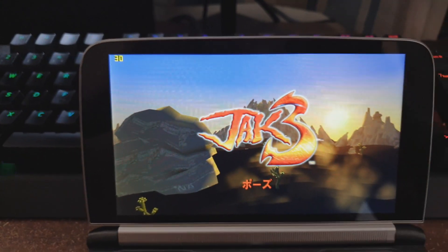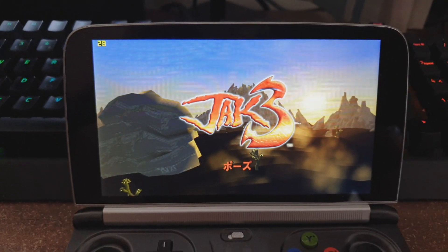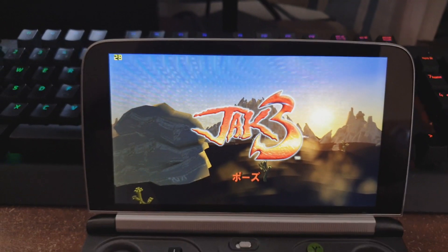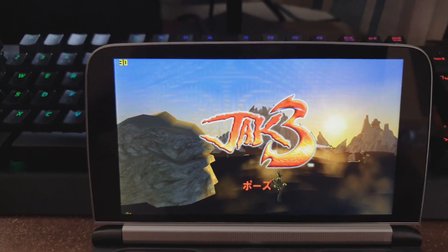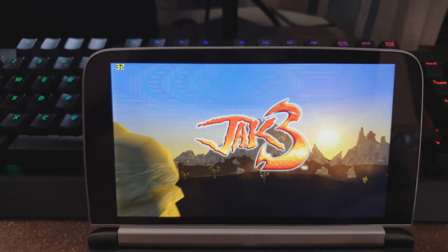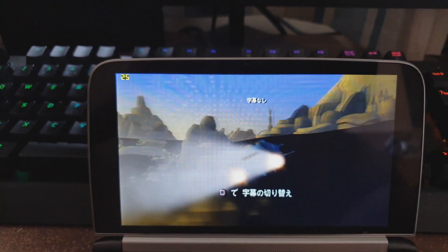This doesn't happen often on PS2 games, but sometimes there's just a game that doesn't run well. Metal Gear Solid, for example, seems to be really difficult to run — I'll show you that in a minute. That was an all-rendered gameplay cutscene and it's not running that well, which gives you an idea of how the game will run itself.